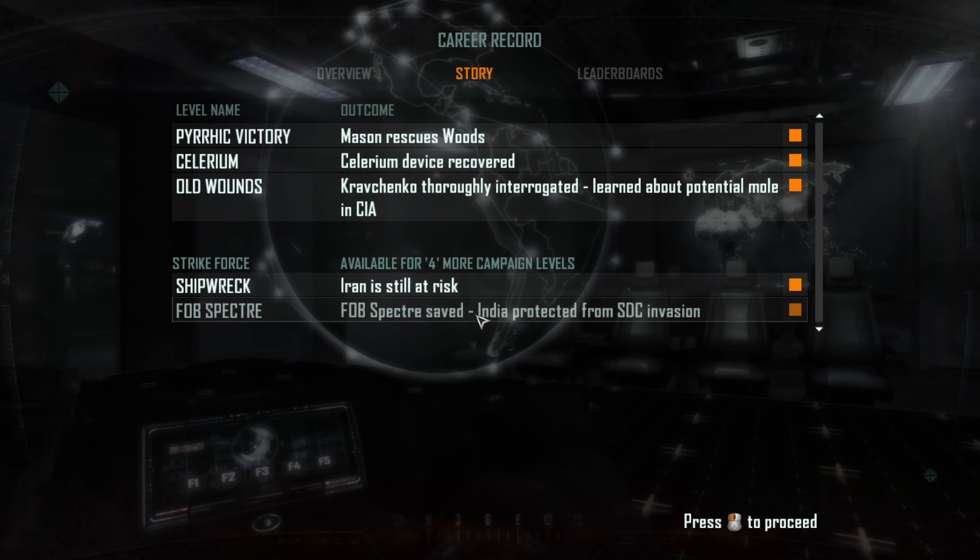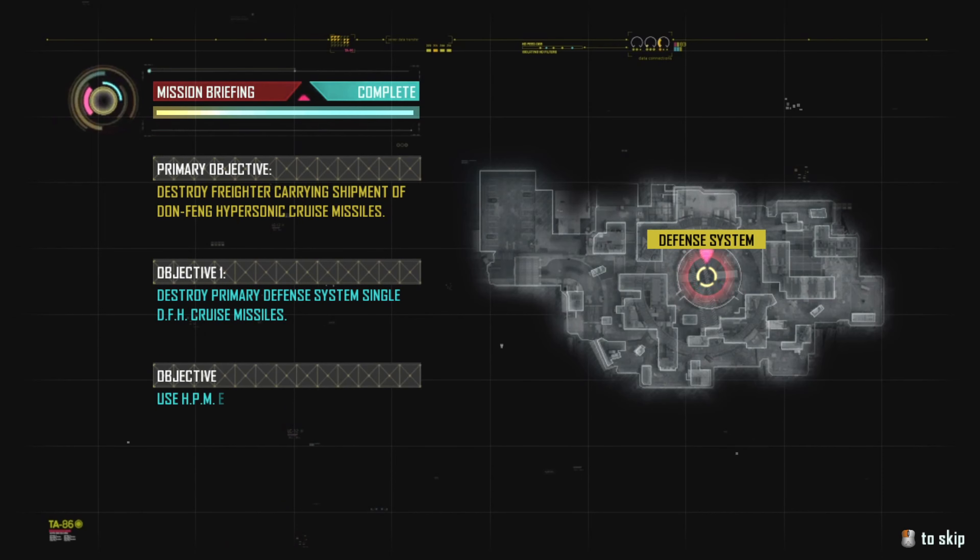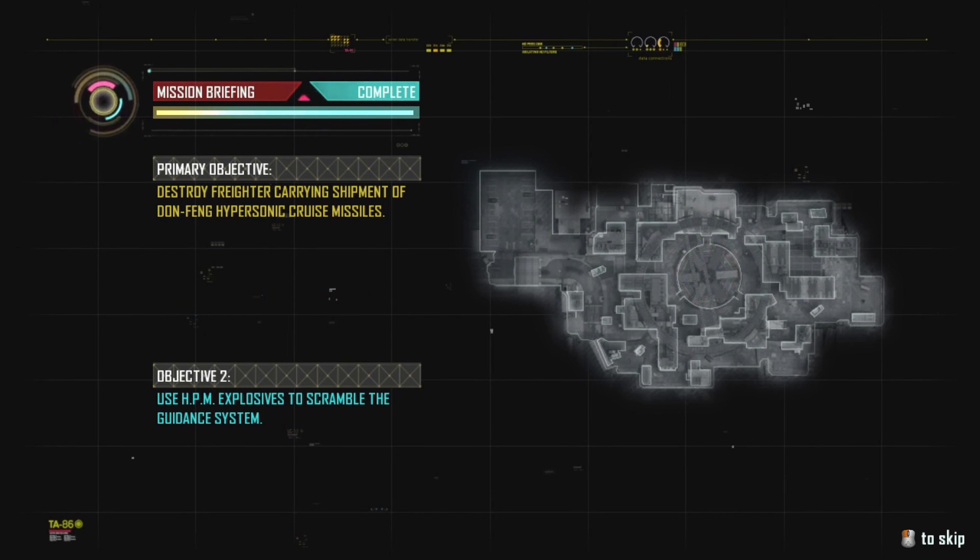Sounds simple enough if you ask me. Hopefully I actually need to defend the entire tank. Destroy primary defense system - use HPM explosives to scramble the guidance system. Let's get to it.